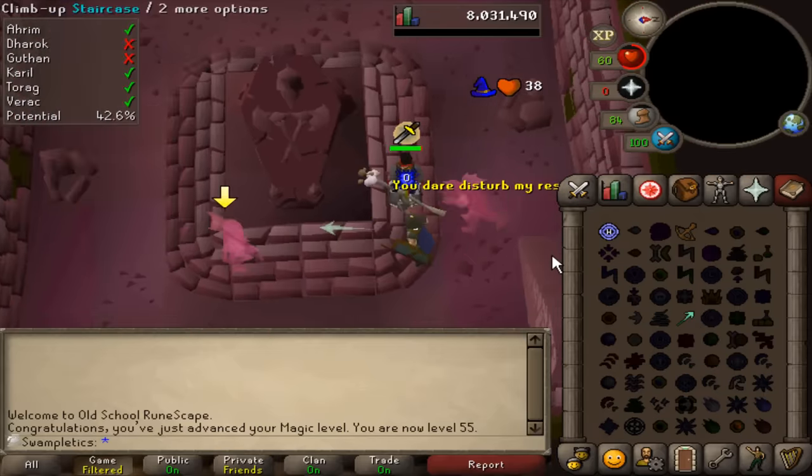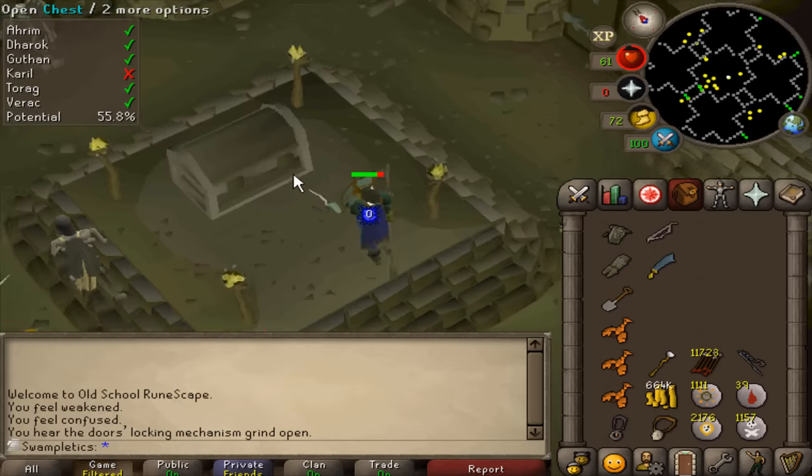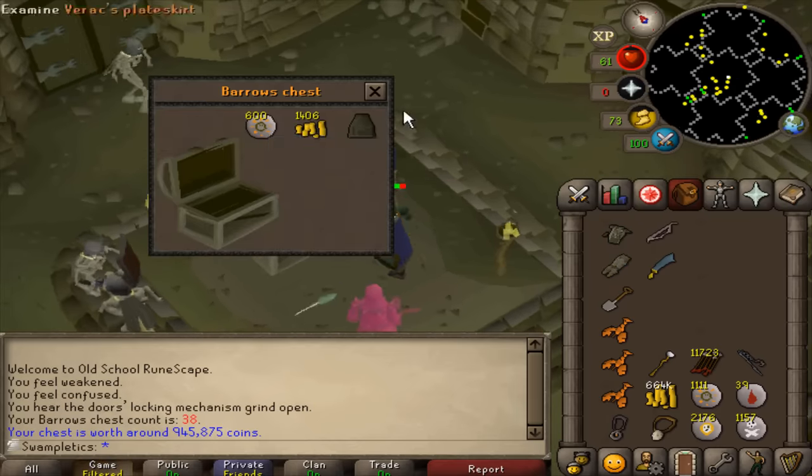I did hit 55 Magic, so that's pretty cool. There's no chance I kill Karil here with three lobsters, so I'm just going to loot and teleport — oh my god. Holy shit. No way.